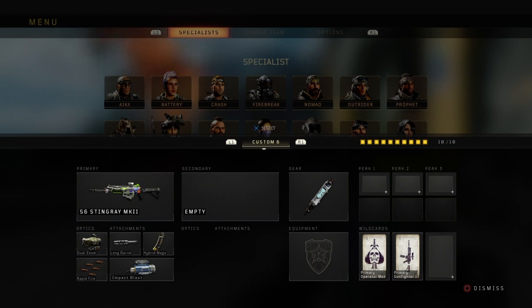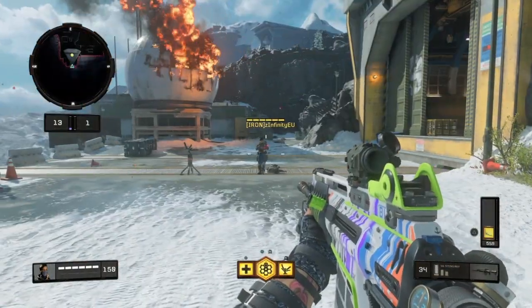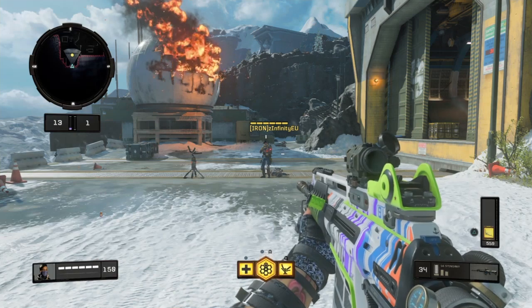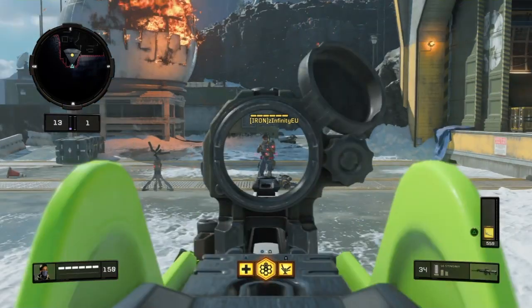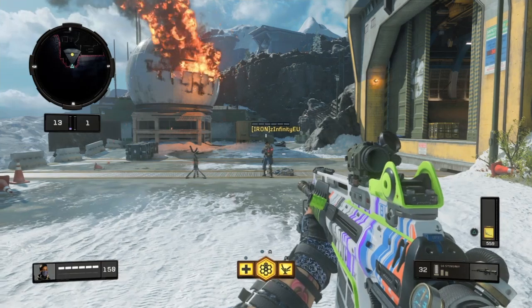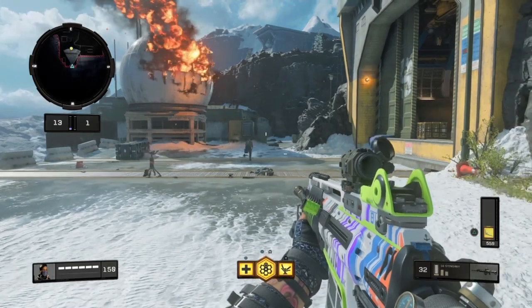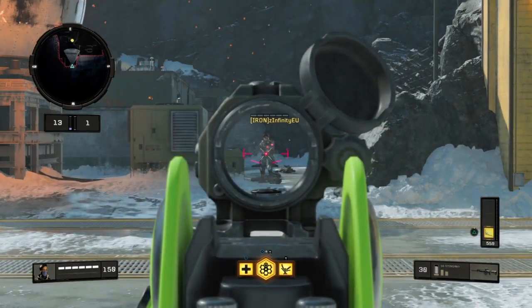And we're gonna do rapid fire. So here's with dual zoom, long barrel, and everything equipped that is supposedly meant to increase the range of the projectile. We're going to see the damage output for a body shot up close — which is practically nothing. Mid-range body shot — same damage. He has two HP left.